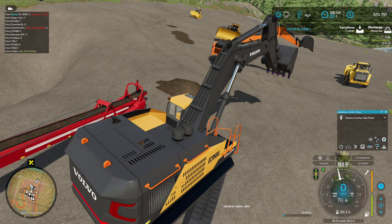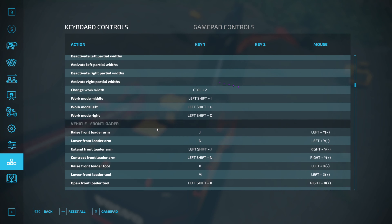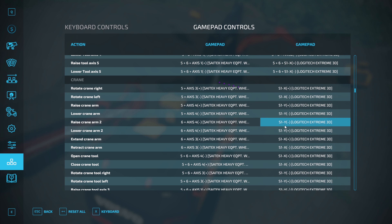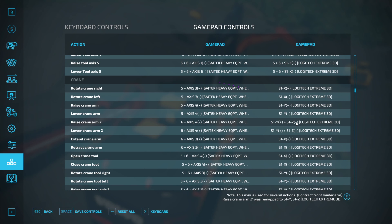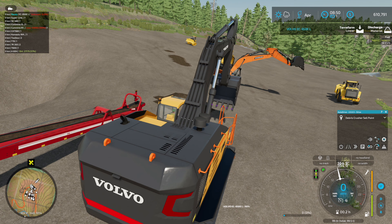Which control is that? J and N, shift J and N — raise and lower crane arm two. So on gamepad, we need that one and we need it positive. Still backwards — didn't catch that it flip-flopped itself. Back to extend crane arm — need to go that way. There we go. Now we're ready. All the excavators I've had so far had the same controls, but now with this one it's backwards from the rest, so I'll just have to remember that.